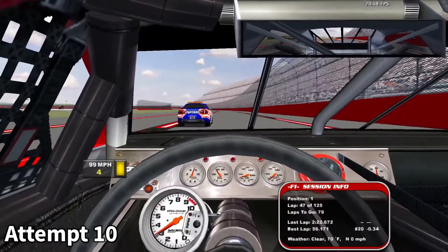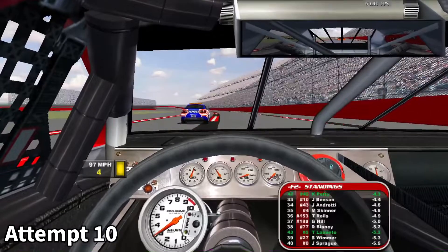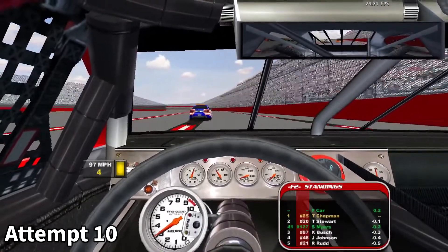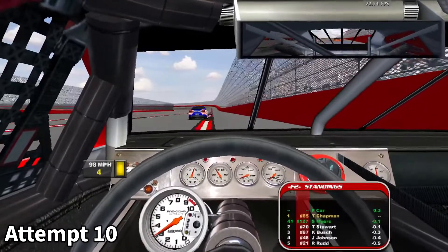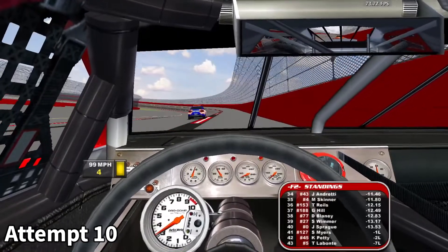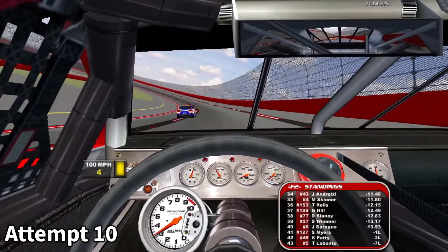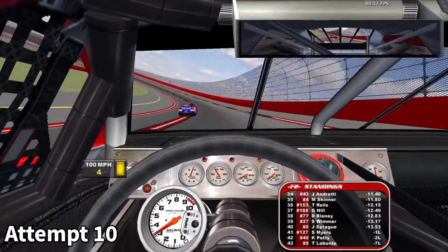NASCAR rules for restarts in 2003 were widely different from what we have today. Back then, the lapped cars used to line up to the inside of the lead lap cars, and I'm not quite sure what the purpose of that was, but it generally makes for some interesting racing on this simulator — especially when you're at a track like this one, where the pack goes full throttle all the way around, and the slightest amount of damage will mean you're going to be holding up the entire field.